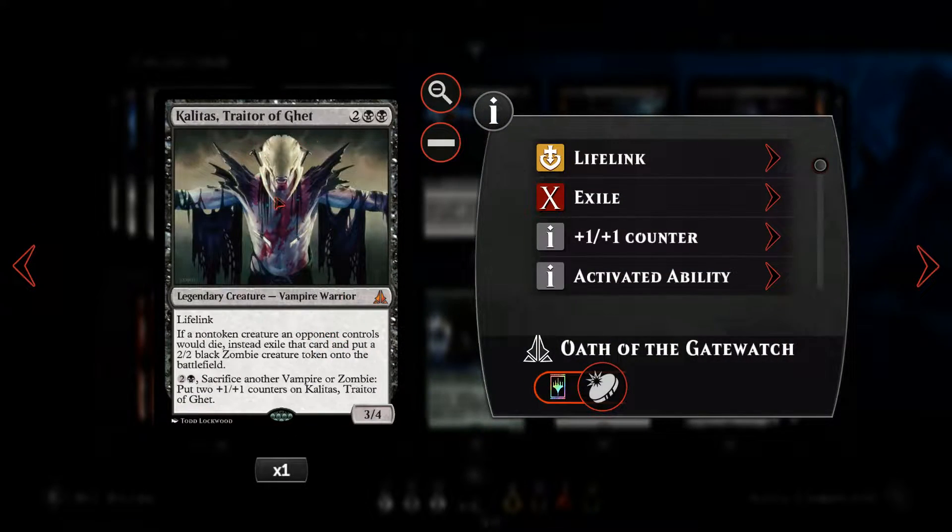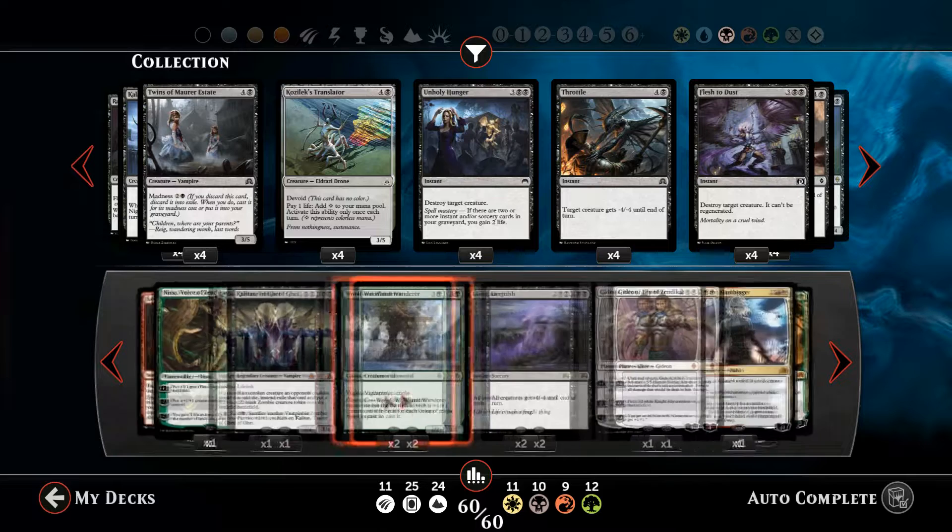We've got Kalitas, Traitor of Ghet, a four-mana legendary vampire creature. It's got lifelink — a 3/4 lifelinker. Whenever an opponent's creature dies, we get to put a 2/2 black zombie creature token onto the battlefield. We can also sacrifice those zombies to pump up Kalitas if we want to, which is quite nice.